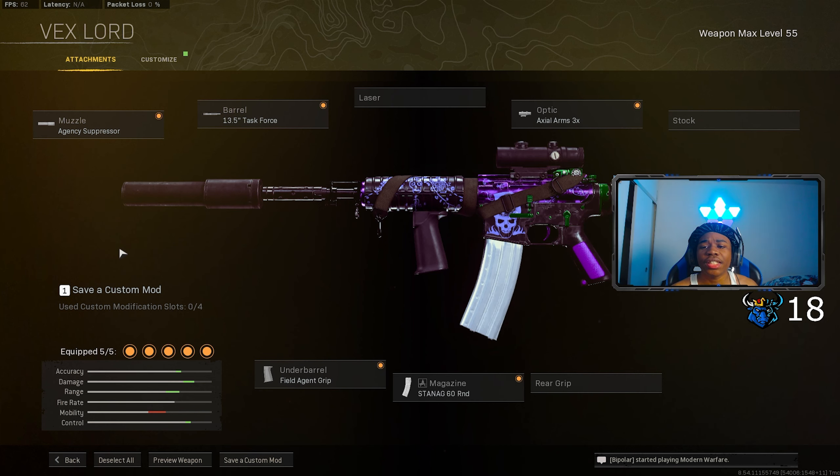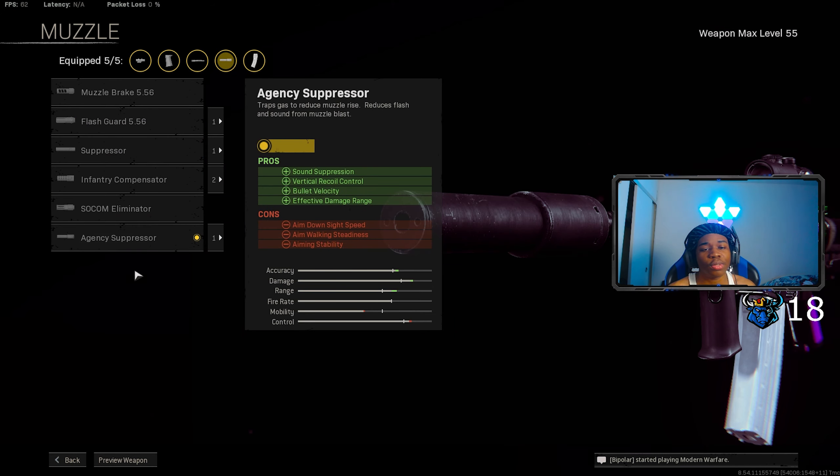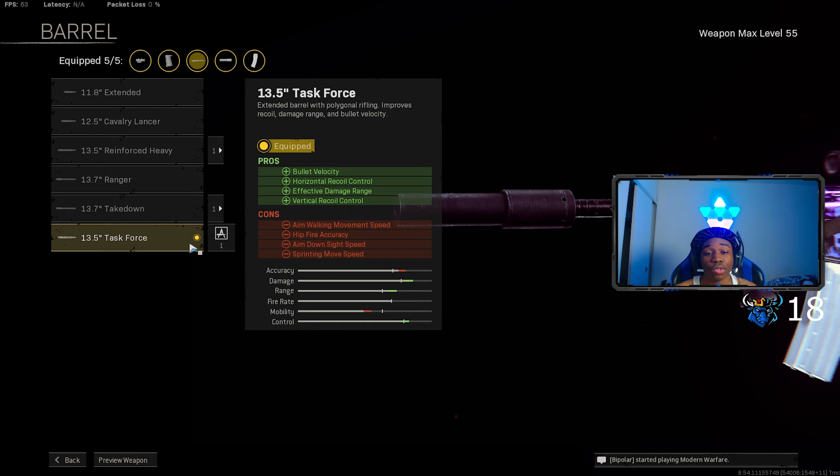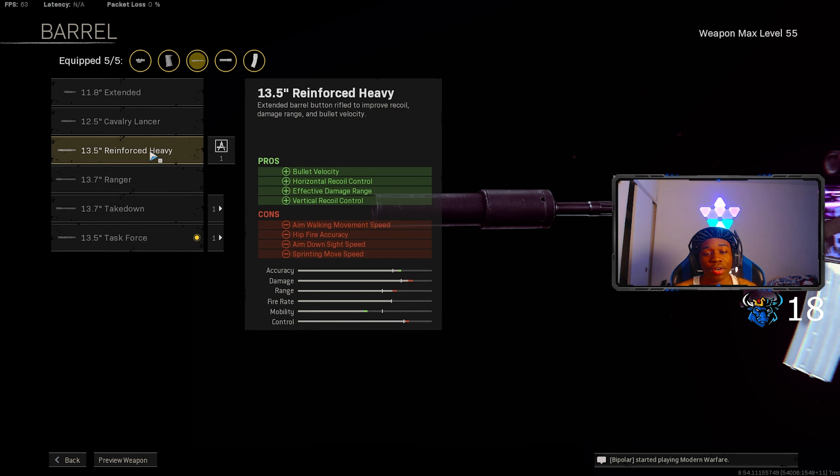Recently the XM4 actually got a nerf, but this is still the exact class setup I would not ever change. The XM4 absolutely still strides — it doesn't feel the exact same as before but it's still hit, it still does damage, it's still monstrous. They did absolutely nothing meaningful with the nerf. For the muzzle, make sure you put on the Agency Suppressor — that adds sound suppression, vertical recoil control, bullet velocity, effective damage range, though it does take off ADS speed and aim stability.